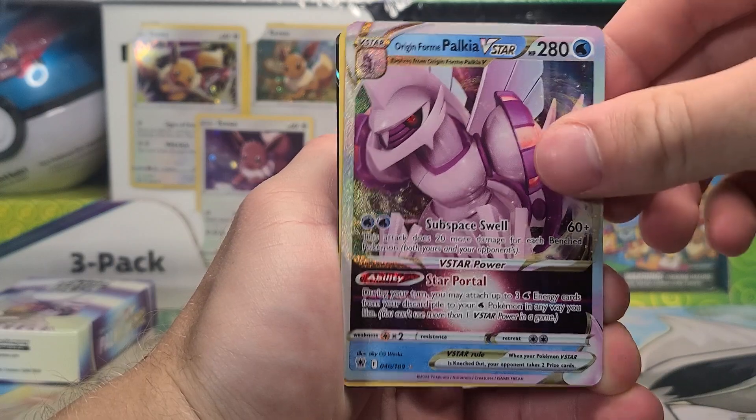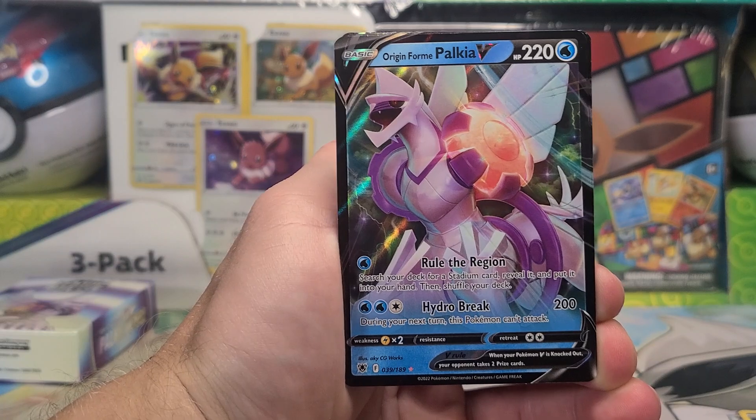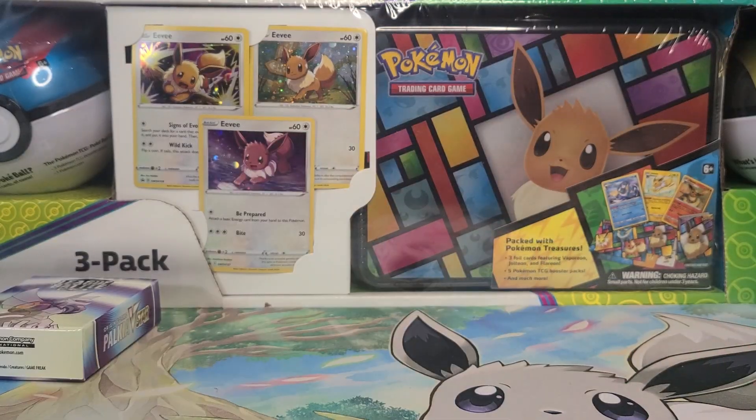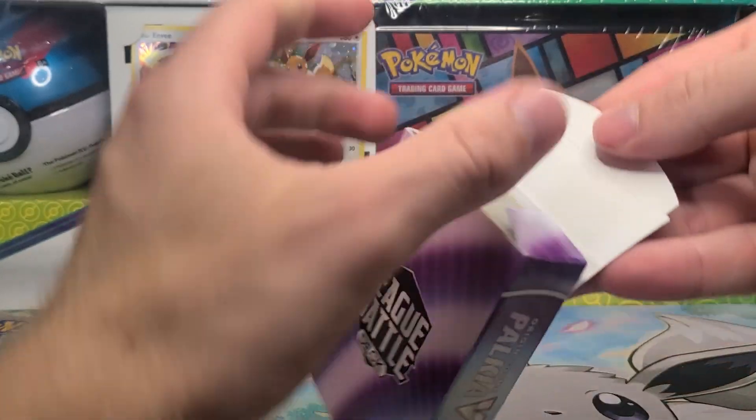Two Origin Form Palkia — thankfully the centering looks very nice. Radiant Greninja, that's probably my favorite card of these three. And then the three Origin Form Palkia. So that's a good, solid amount of money that holds in value for those six cards.